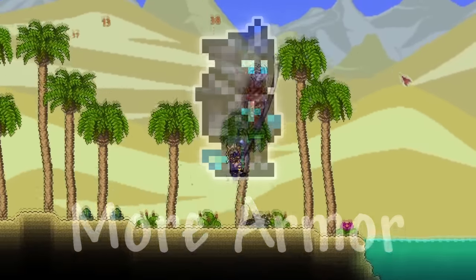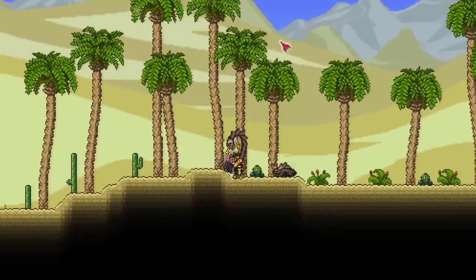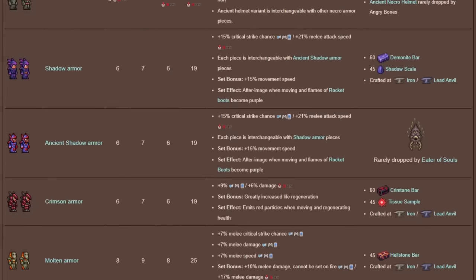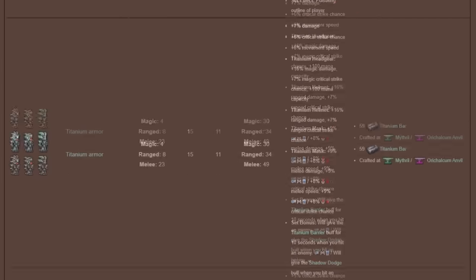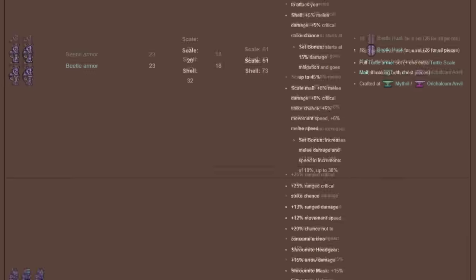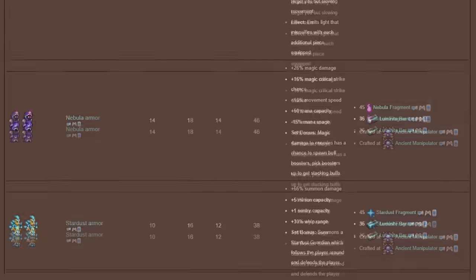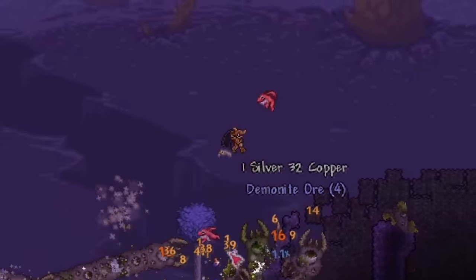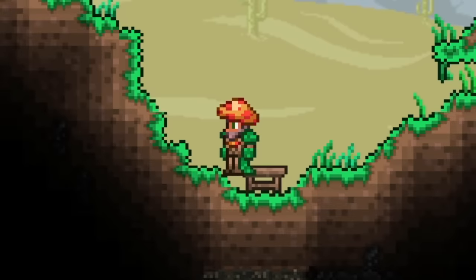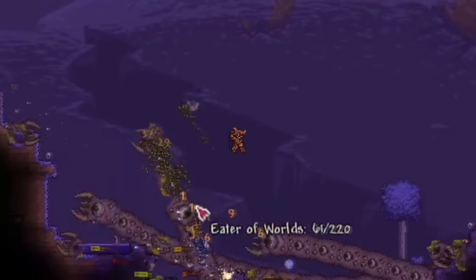The next category is armor and accessories. Terraria armor progression is odd — in pre-hardmode there's barely any progression for most classes, just one armor set, while hardmode has a lot more options. We want a few mods to fill in those progression gaps. The Amulet of Many Minions mod already helps here by adding a nice mushroom-themed armor set you can get right at the beginning of the game.